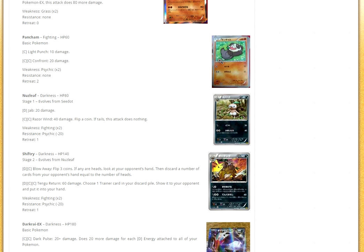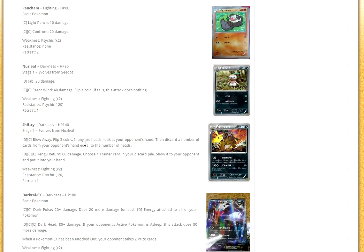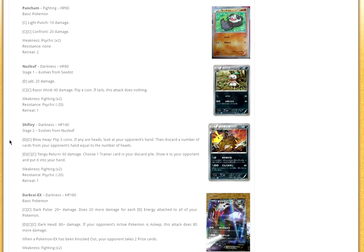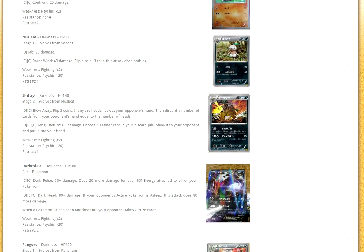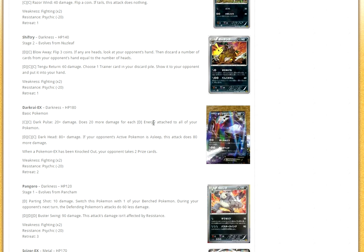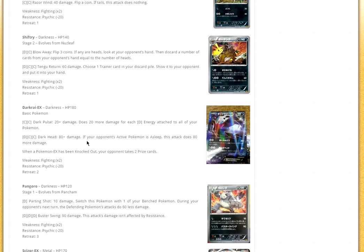We got Pancham, then Nuzleaf — obviously a reprint for Shiftry. Speaking of Shiftry, we have a new Shiftry: Blowaway costs Dark and a Colorless — flip three coins, if any are heads look at your opponent's hand and discard cards equal to the number of heads. I don't really see Blowaway being that good — you can get triple tails. Then Tengu Return: choose one trainer card from your discard pile and put it in your hand, but it only does 60 for three energies and it's only one item. Then I think this Darkrai EX is pretty good. Dark Heads does 20 damage plus 20 more for each Dark Energy attached to all your Pokémon. This could be Darkrai Malamar, or Darkrai with Dark Patch in Expanded.